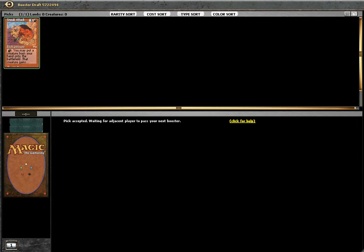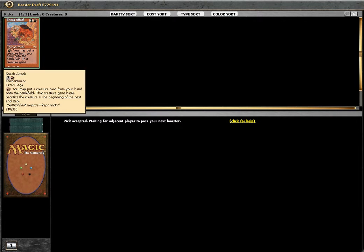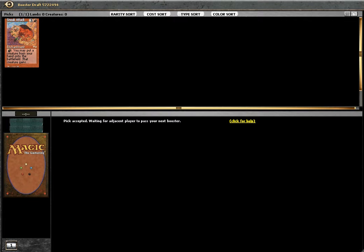I'll go black-red, I guess, because I can draft a Demonic Tutor or any type of tutor to get my Snake Attack out. It's a snap pick because all the other cards are not that great. So let's build around this Snake Attack.